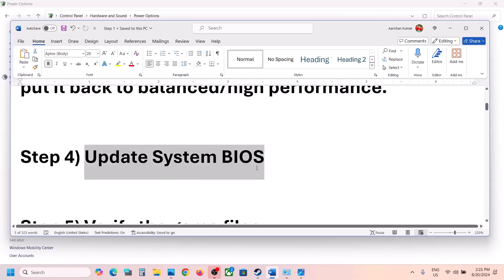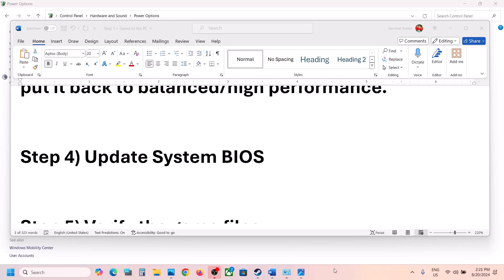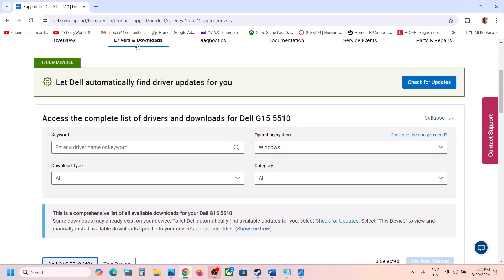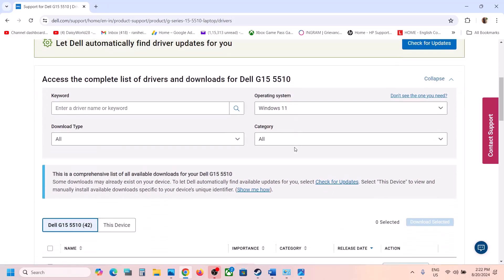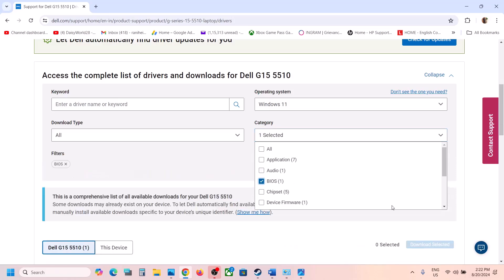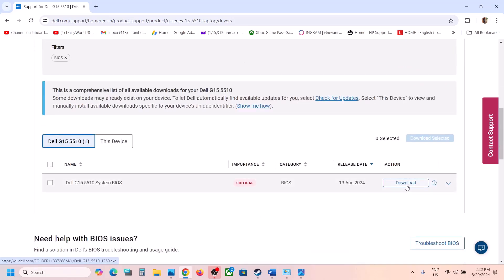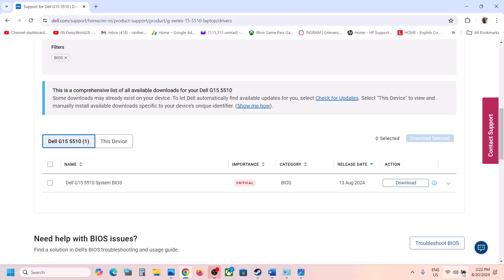The next step is to update your System BIOS. Go to your system manufacturer's website — for example, if you have a Dell computer, go to the Dell website; Lenovo, go to Lenovo; HP, go to HP. Select your model number and find the drivers for your computer. Select the right operating system, find the BIOS, click on Download, and run the file to update your system BIOS.